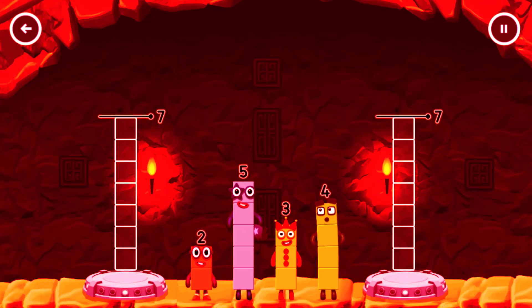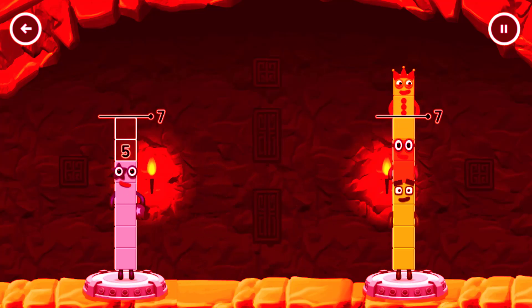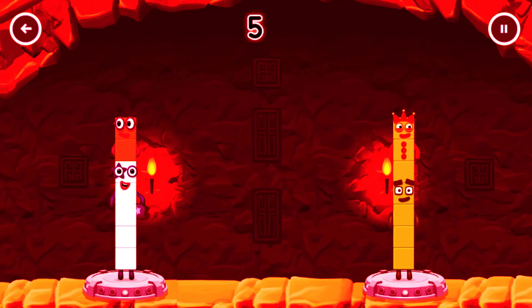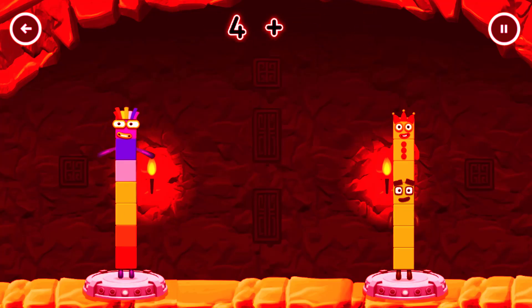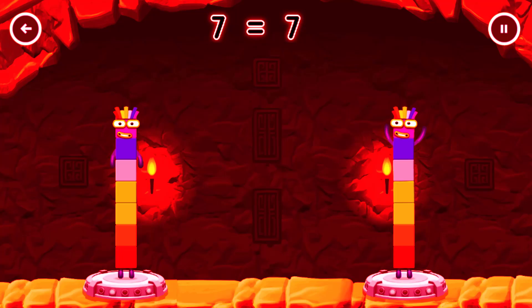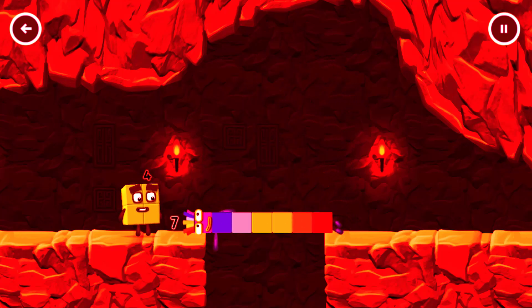Share the number blocks evenly to make two groups of seven. Four, five, two, three, three, two. You got it! Five plus two equals seven. Four plus three equals seven. Seven equals seven. I am seven! Great.